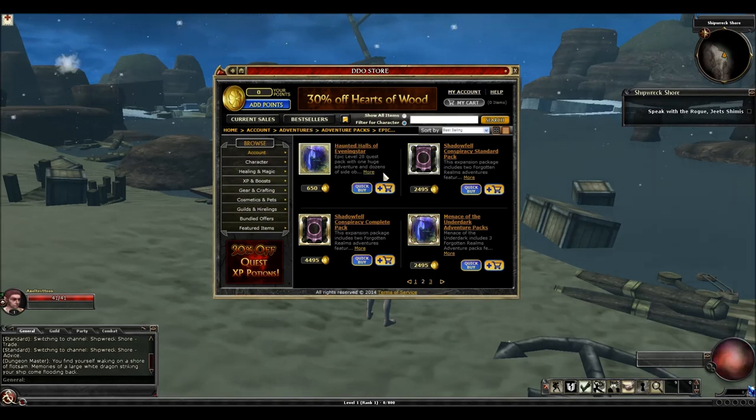Haunted Halls of Evening Star — if you are a pen and paper D&D player, you absolutely 100% will want to buy this pack. It's a classic recreation of a classic module — the first one to come into DDO. The second, the Temple of Elemental Evil, is coming out fairly soon. Haunted Halls is just a huge quest — it's only one quest but it's massive and great for those who want to explore dungeon crawl. It has some really great loot, the XP is good, and it's just very well-designed content. Most players right now consider the Haunted Halls the best quest in DDO, period. Definitely buy this.